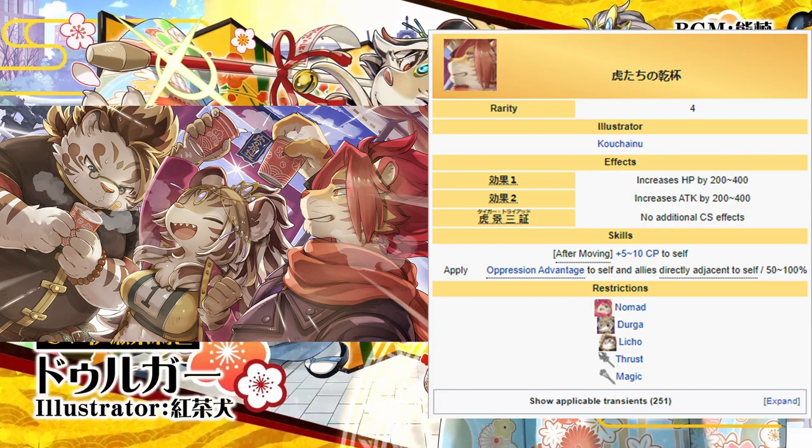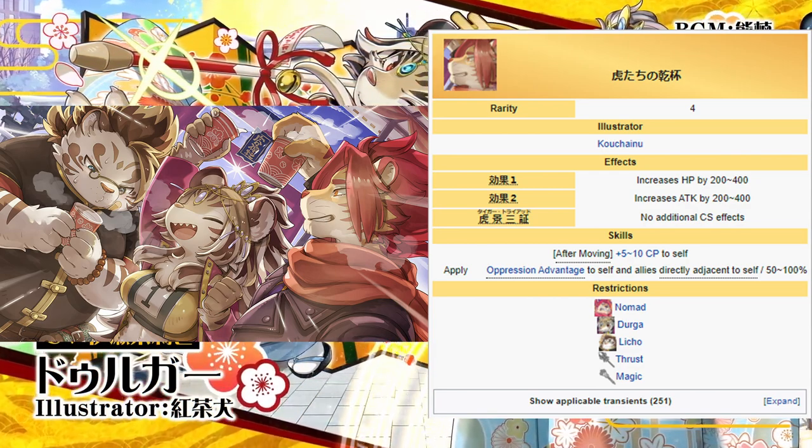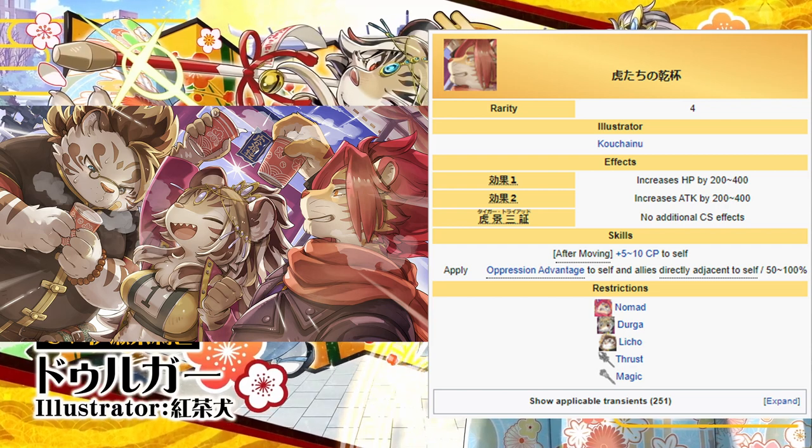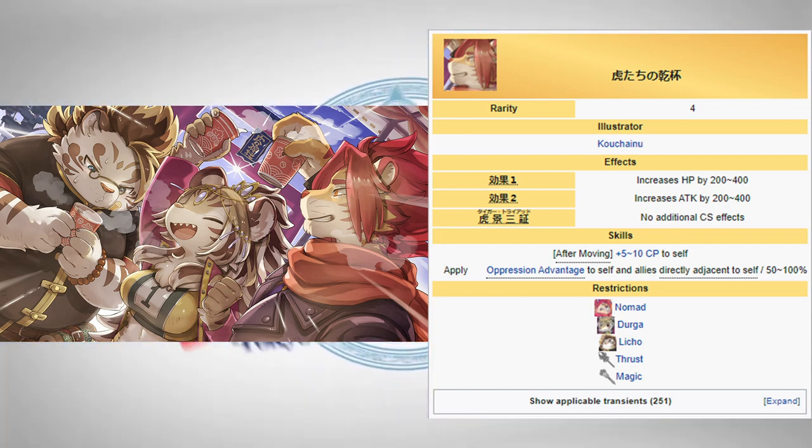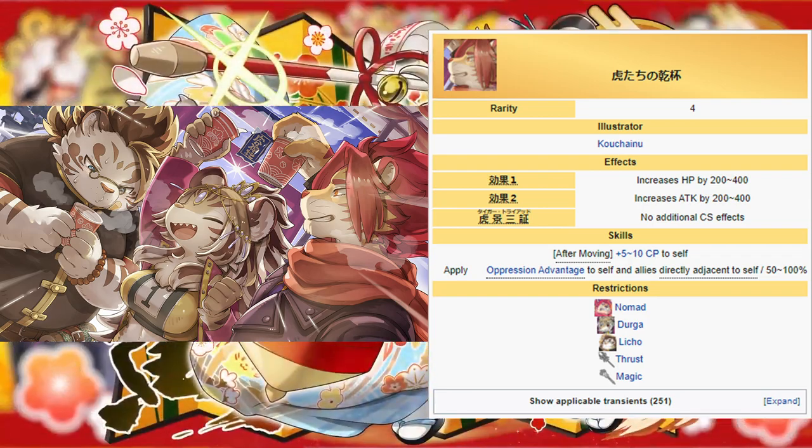Equip this AR on anyone with a strong charge who likes to be moved. In particular, any damage dealer who inflicts oppression may especially benefit. Durga, Necrose 3, Bale, and Tajikarro 5 would be good fits.